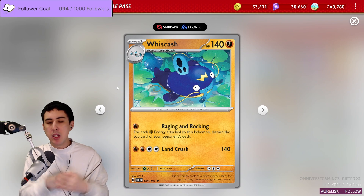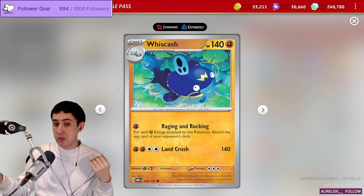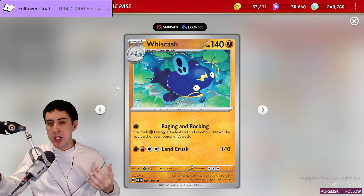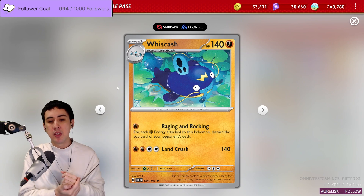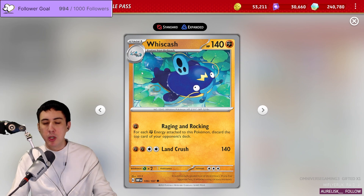You might be wondering: in a metagame filled with things like Boss's Orders and attacks that do far more than 140 damage — which is the HP that this Whiscash has — how do you propose to get all that energy into play? There must be some kind of strategy.